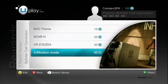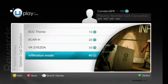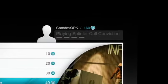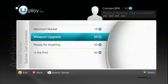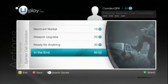To unlock a reward, you need to have enough Uplay units. You can see how many Uplay units you have at the top of the screen right next to your Uplay login name. These are earned by accomplishing Uplay actions, and you can use units earned in any game to unlock rewards.